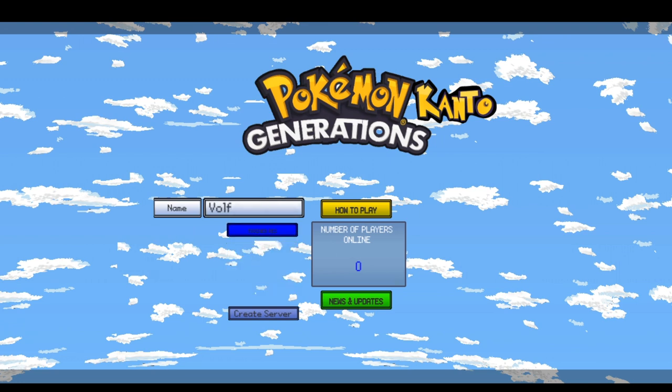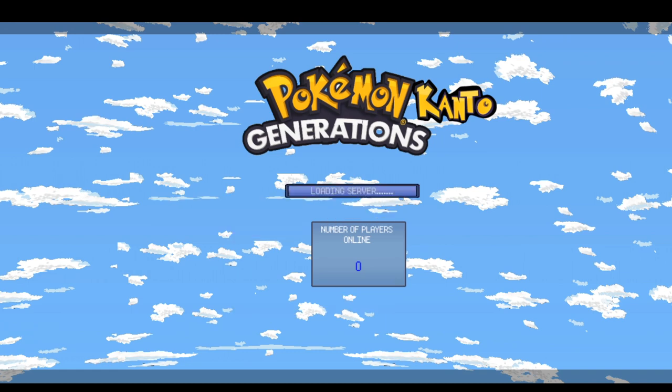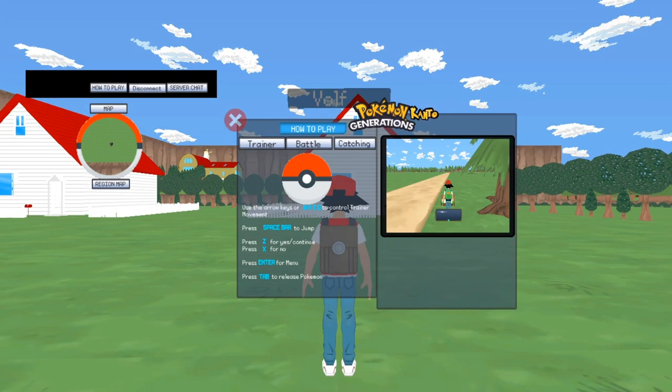So there are different trainers. There's Red Trainer. I just pushed one and it did something — alright, that's weird. Let's start a server. The Red Trainer is Ash and Red.